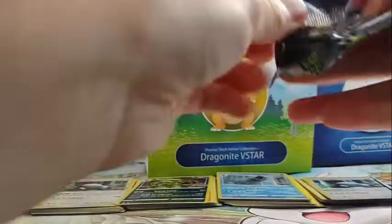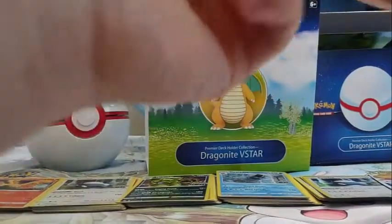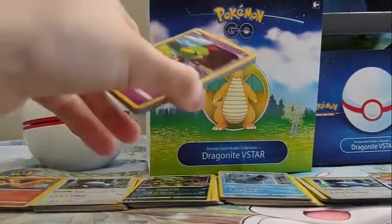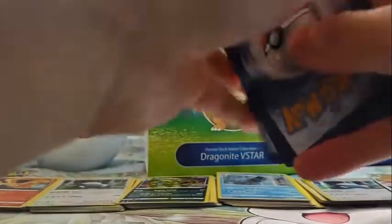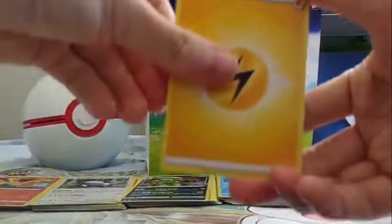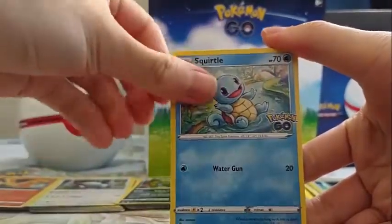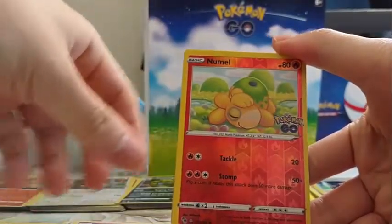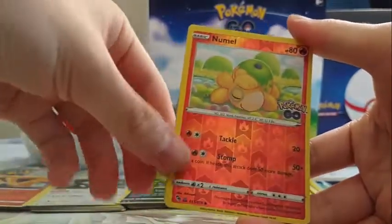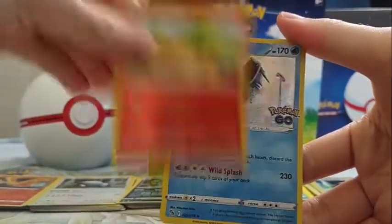Last pack: Lightning Energy, Slowbro, Pokespot, Xatu, Natu, Squirtle, Totodile, Charmander, Charmeleon. Ooh — another Ditto! This is pretty good. Even if I'm not getting the big hits, I'm getting a Ditto. And a Gyarados.